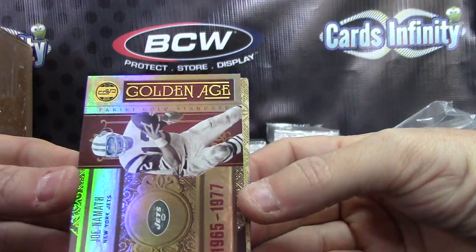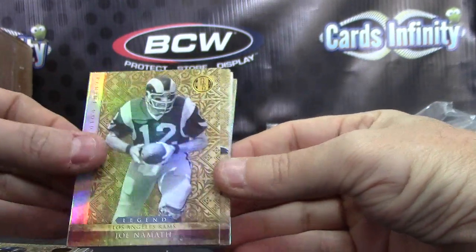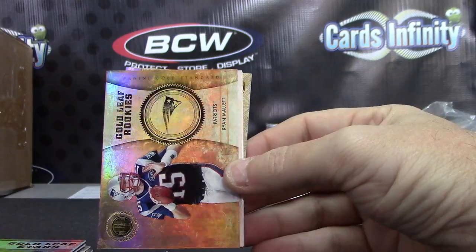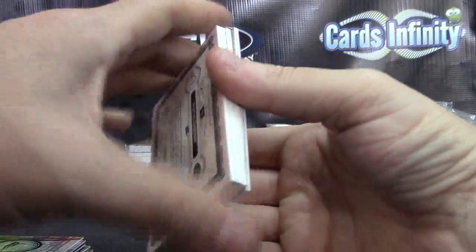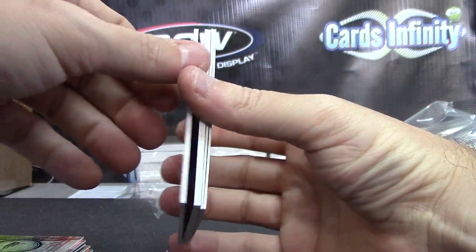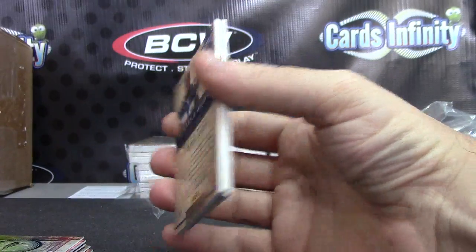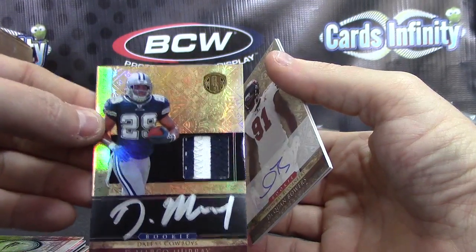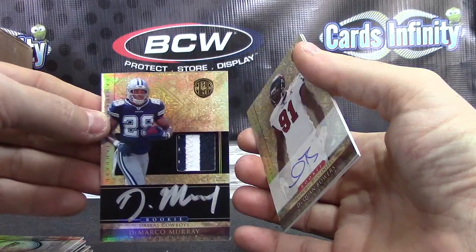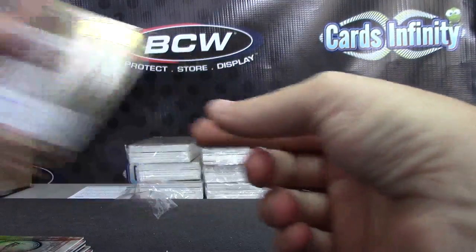We have Joe Namath, Mercedes Lewis, Cecil Shorts, Joe Namath again, Gabe Carimi, Jay Cutler, and Ryan Mallett. Numbered to 299 — Blaine Gabbert jersey. Numbered to 299 — Von Miller jersey. DeMarco Murray — another good rookie. DeMarco Murray rookie patch autograph, lit it up last week, and he's in Rob's home state. Dequan Bowers and Niles Paul — 499 apiece, double rookie.